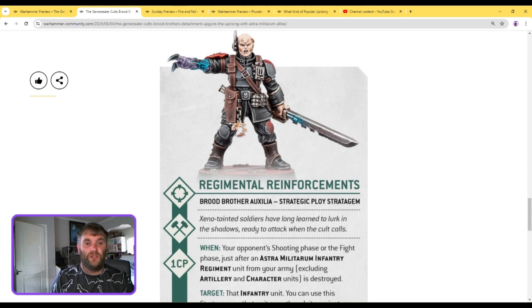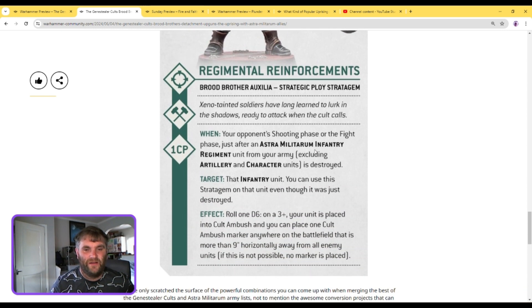The final stratagem shown is 'Regiment of Reinforcements.' You use this on an Astra Militarum infantry unit, excluding characters and artillery — so no mortar teams. If that unit is destroyed in the enemy's shooting or fighting phase, you can pay one CP and on a 3+ that unit generates an ambush marker that you can place down. Essentially you're paying one CP to use your army rule. You could just use Neophytes and roll for free, so I'm not sure how beneficial that is.